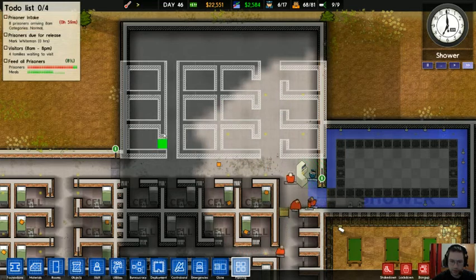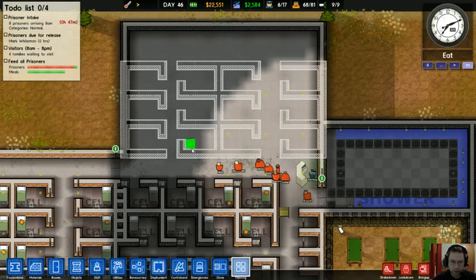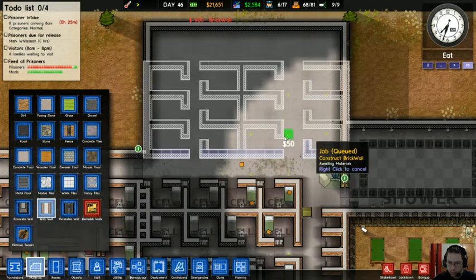I'm going to build a little extra prison block here for your all's amusement, and then we'll call that a night. I have way enough money to write this all out right now.